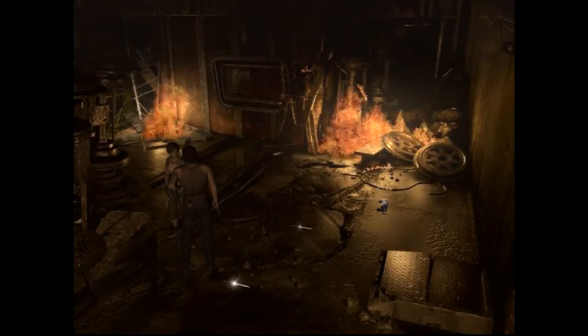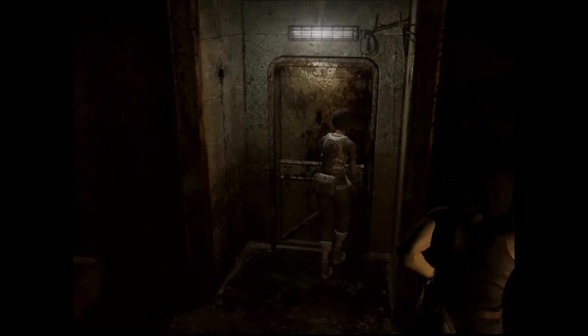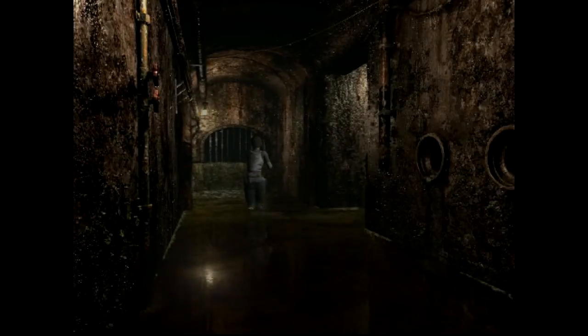Hey guys, Prime here and welcome back to another episode of Resident Evil Zero. So where we last left off, we crashed the train - managed to hit the emergency brakes just in time so we didn't crash into this building going full speed, which really would have been unfortunate. That would have been an easy way to get a makeover. And now we're trying to find a way out of here.